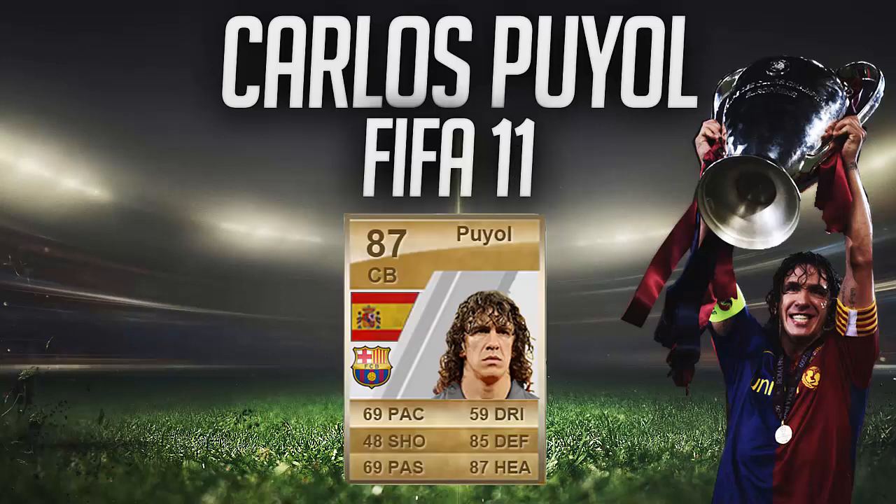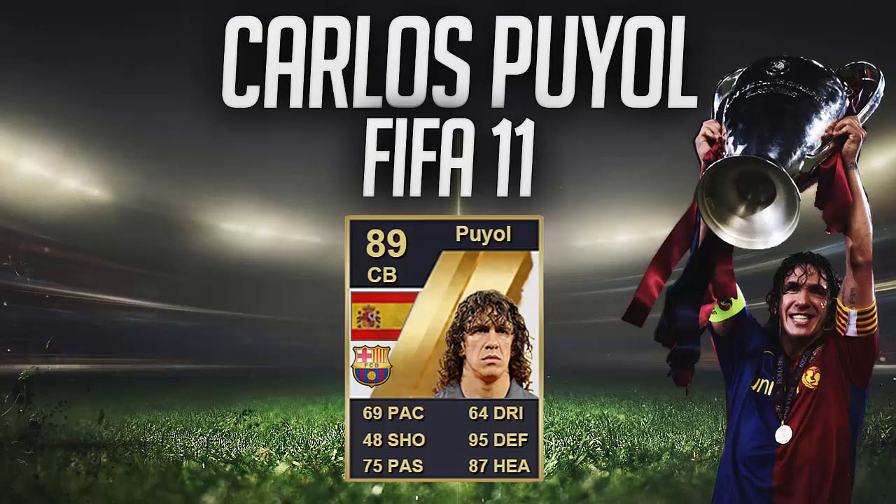Moving on to the FIFA 11 cards — I don't like the look of these. He did drop a pace because he got older: 85 defending, 87 heading. In this FIFA he did get one in-form, which was an 89-rated card with 69 pace and 95 defending and 87 heading — an absolutely outstanding card. He did get another, which was a 90-rated in-form. His pace still didn't go up, but he did have 97 defending and 90 heading, which is absolutely outstanding on a centre-back.